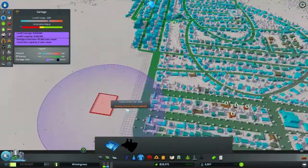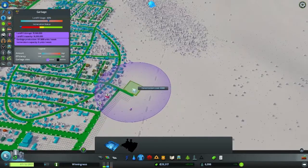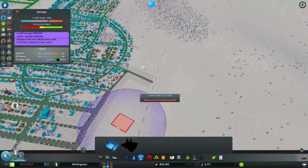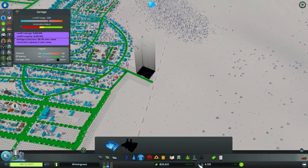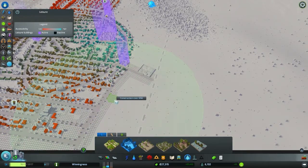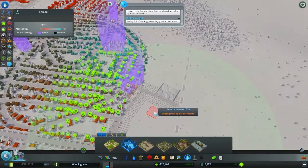Maybe we need another landfill — like out here somewhere. It wouldn't affect too many people. Let's run a road out this way and just put down a landfill. It should be mostly out of the sphere of influence, only affecting a couple of houses. And we can put a little park here, which removes even more houses from the impact zone.